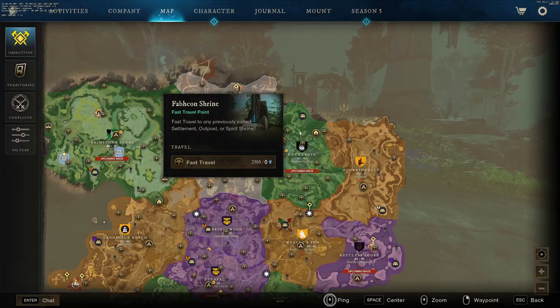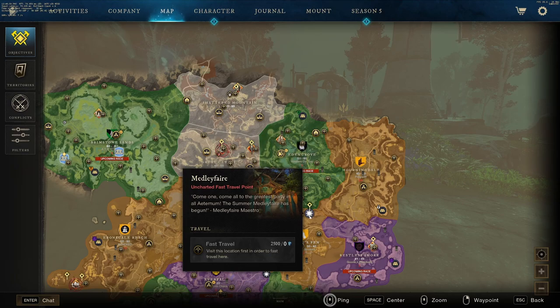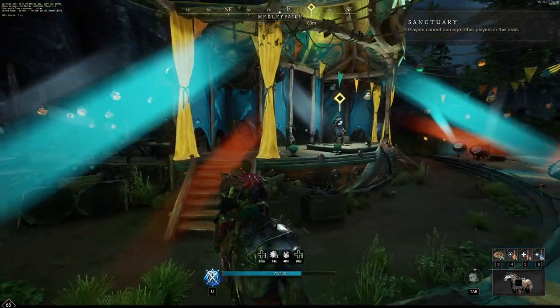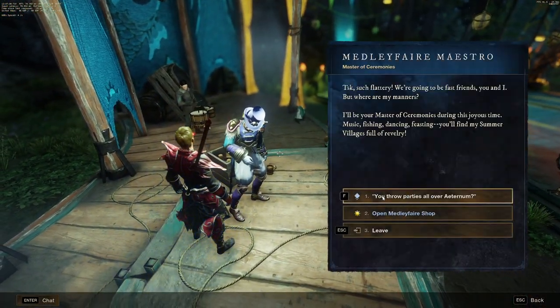After you've bought all the items that you needed, we're going to want to open our map. We're going to want to go to this quest here at Summer Medley Fair. I'm going to teleport over to Mallory Shrine. Once you're at this location, make sure you talk to the quest giver up here.